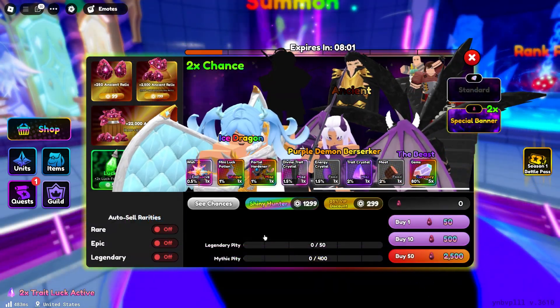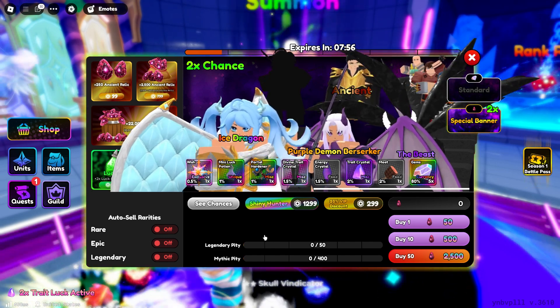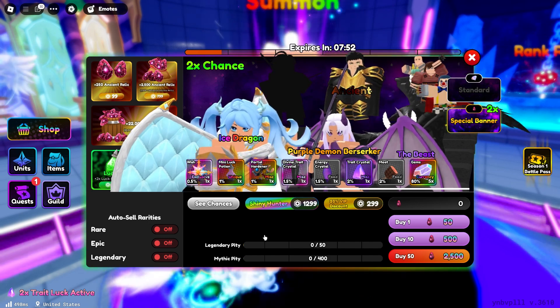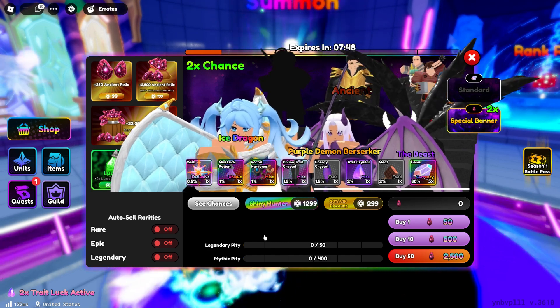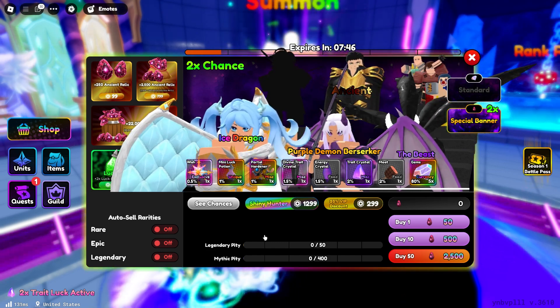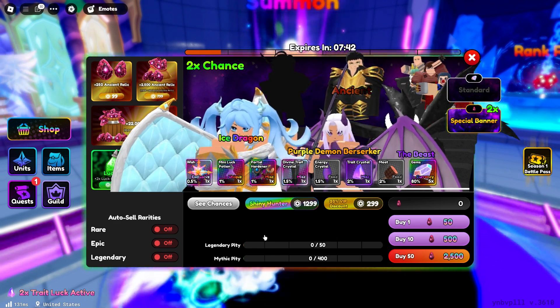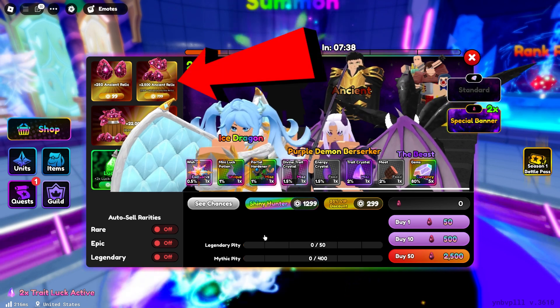The Challenge Mode is another viable option, potentially dropping hundreds of relics upon completion. It's advisable to check the possible rewards list before attempting a challenge. The Raid Shop allows players to exchange 15 Raid Shards for 30 Ancient Relics, providing a consistent acquisition method. For those willing to spend Robux, Ancient Relics can be purchased directly from the in-game shop.